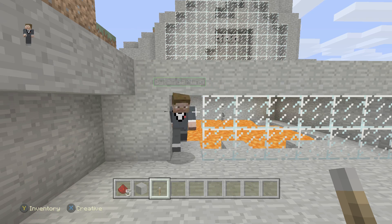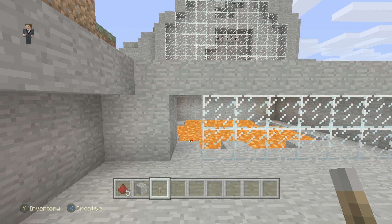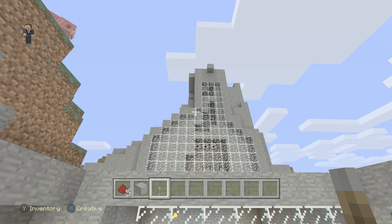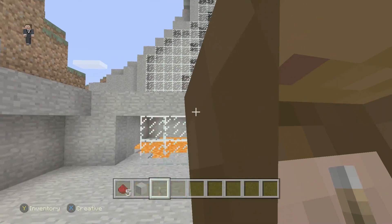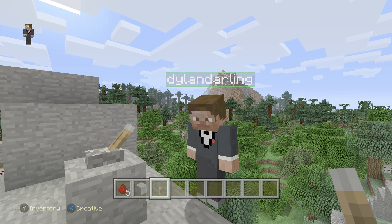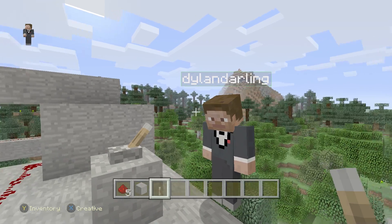What we're going to do now is this is a new series of videos and we are going to do science. So we're going to call it Dylan and Daddy Do Science. So what are we doing today Dylan? We are explaining how a volcano erupts.